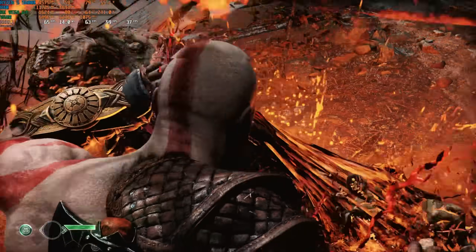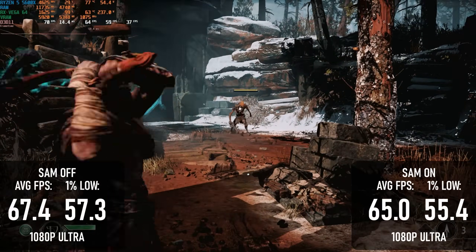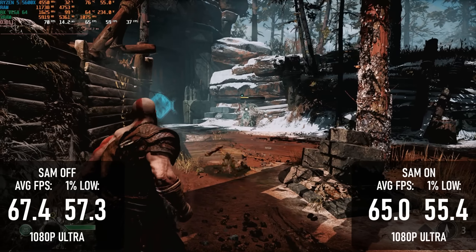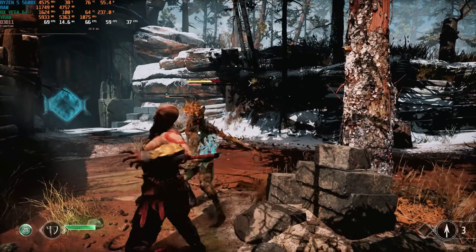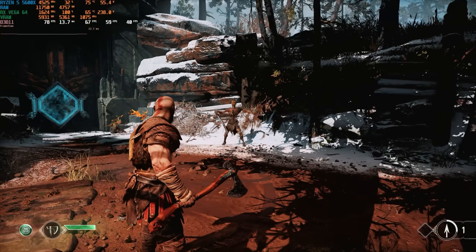There is a small drop in performance in God of War at 1080 Ultra. The 67 FPS average without SAM falls to 65 FPS with it — about a 3% difference. If we're not treating a 2% difference in Halo as margin of error, then we have to accept this as a loss too.